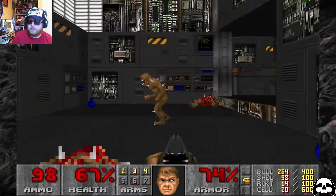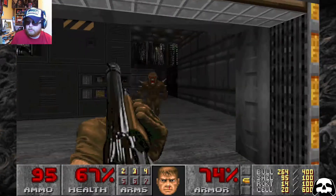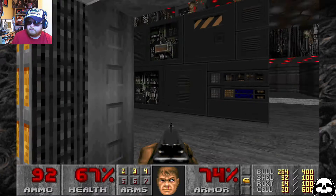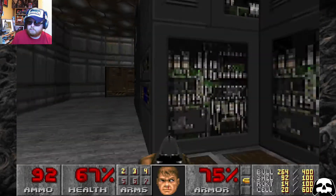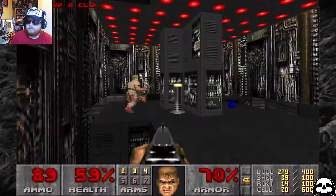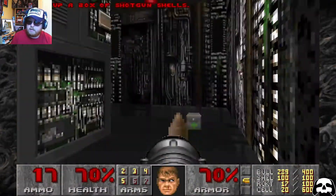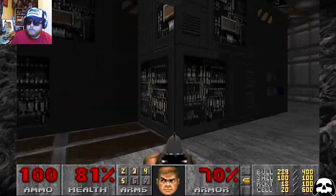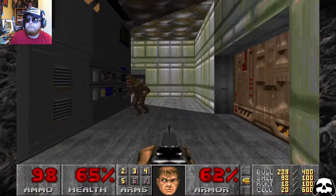Enemies just keep coming out of everywhere in this level. That's some decent dodging of that imp's fireball. Yellow door — progress! I've got some rockets. You've got to be really careful with a rocket launcher in this game, though — the splash damage is a bitch. It will kill you, and has killed me many, many times.